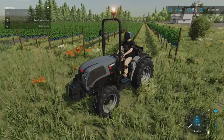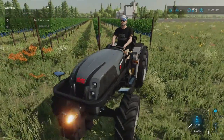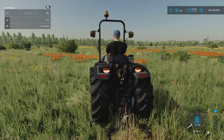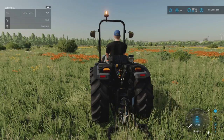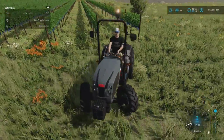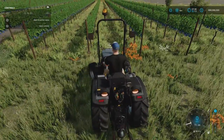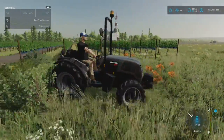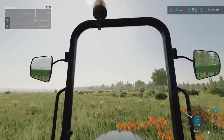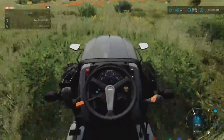Horn and beacon work. The rollover protection system can be folded down. The turning circle on this is really nice and tight, so if you're doing your vineyard work it's pretty handy. First person view looks nicely detailed.